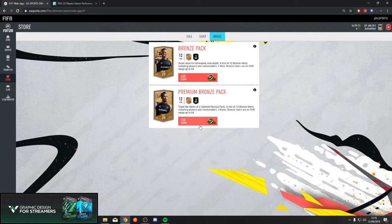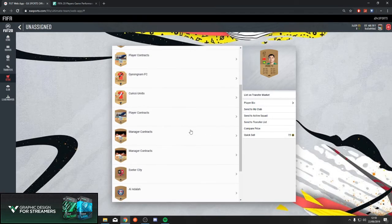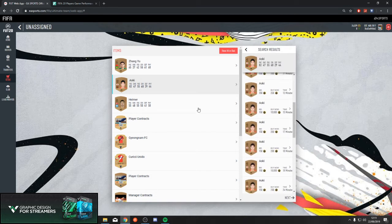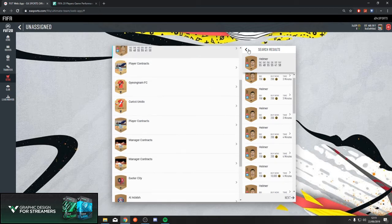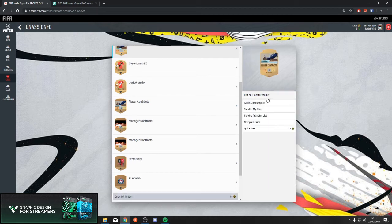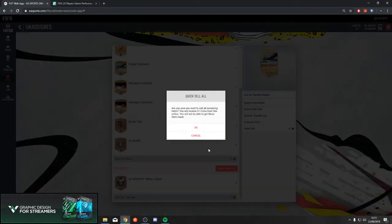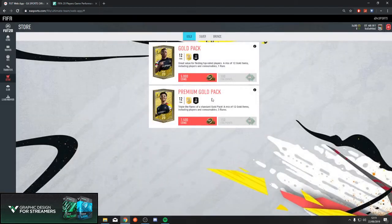So this is the first premium bronze pack. We've somehow not managed to get a rare in this one - where we've been truly unlucky. We've got 200 for this guy, 200 for this guy, and 200 for this guy, so we've actually lost profit from that pack which is very unfortunate. We'll list all these up for 200 anyway. Quick selling the rest for 54 coins, meaning after those sell we've only lost about 100 coins profit. Pack number 2 - maybe a rare this time. Yeah, a left mid - that could be good. Compare price - look at that, that is beautiful. 2.5 makes us all our coins back. Cheapest is 3, so we're gonna list him up for 2.8 and 2.5, and we'll see if he sells.